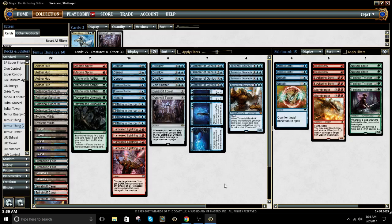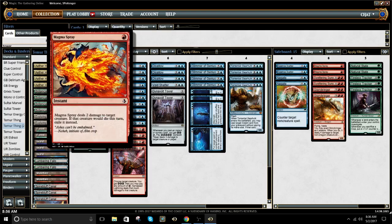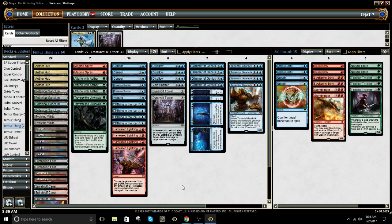They are usually main decking four Fatal Pushes, which is really, really good against Thing in the Ice. And a lot of their 2-drops don't die to Magma Spray. There were some versions playing Sylvan Advocate alongside Snake. Not being able to kill their 2-drop when they're just curving out on you, especially when you're on the draw, is not a winning proposition. So I was kind of worried about the Green-Black matchup.